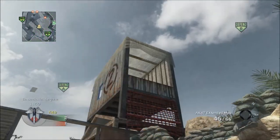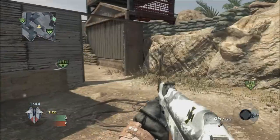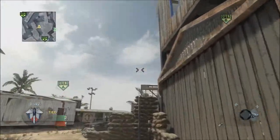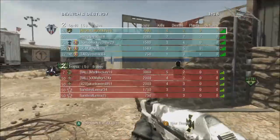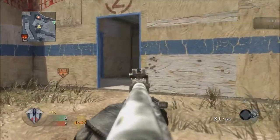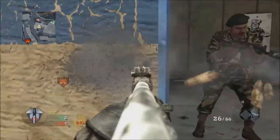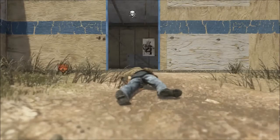I go to flash this guy and get flashed at the same time, so I ran back. I threw another flash grenade from the general direction where I thought they were. Now here comes what I thought was a questionable kill — I thought I shot this guy through the wall, and with Hardline Pro you should be able to shoot through walls.